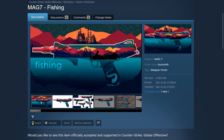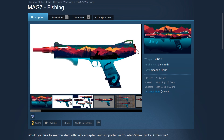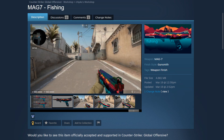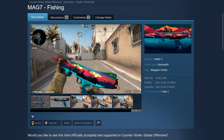The next skin is the Mag-7 Fishing by Chipaz again, and I have to say the artwork and design choice is just very beautiful. I love this particular kind of artwork — it's like one of those simplistic animated art forms of nature itself. It looks so cool on the Mag-7: so simplistic yet so detailed and colorful as well. I would love to see this in-game, and if you like it, go vote for it.